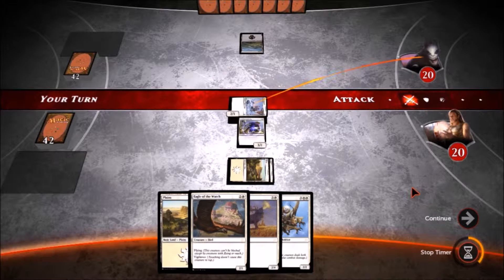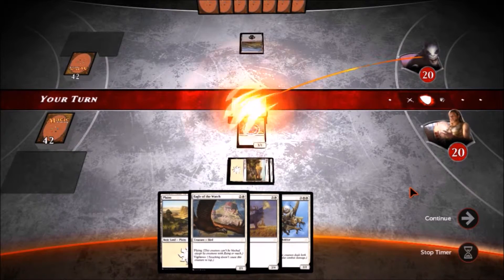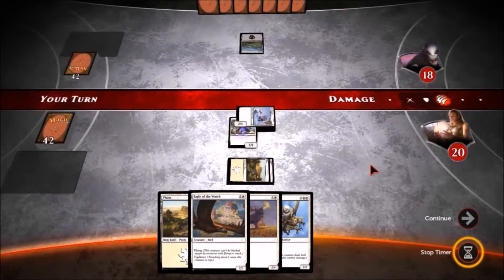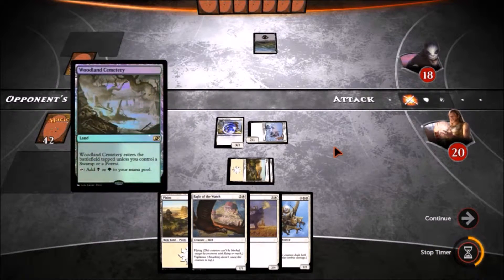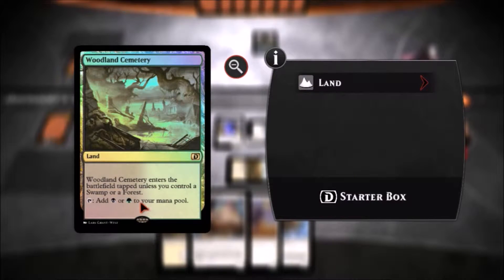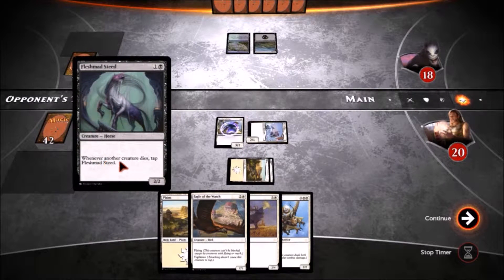Creatures are pretty much the best way to deal consistent damage to the opponent. There are attack spells you can play but that's pretty inefficient. He's got something there — Woodland Cemetery, it gives them green and black mana. When another creature dies, tap — Flesh Meets It.